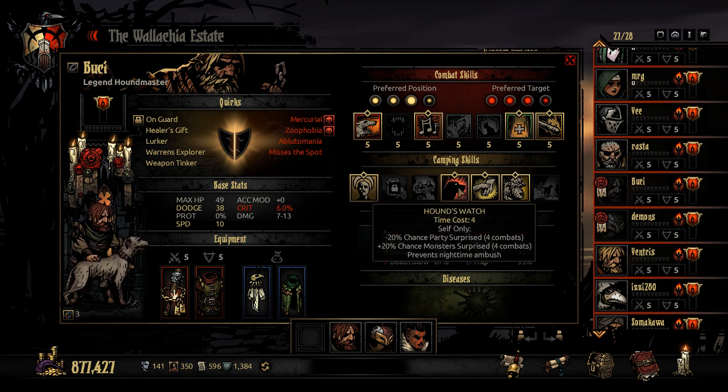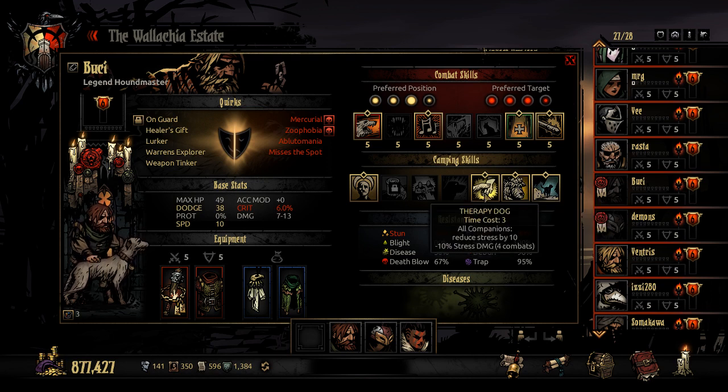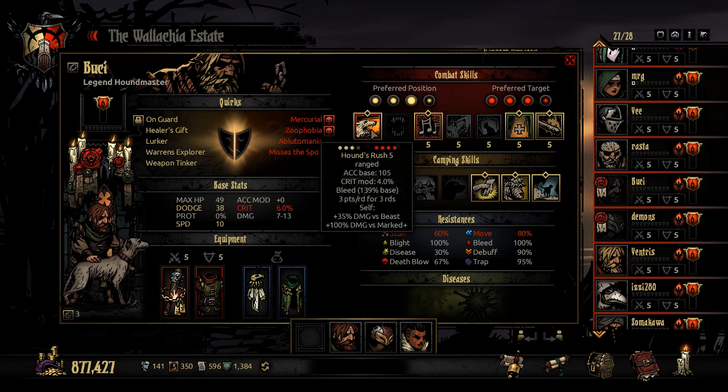Looking at camping skills: Encourage obviously. You're going to bring Hound's Watch to prevent the nighttime ambush, or you would bring Release the Hound if you want scout chance and are trying to find some of those gold rooms. Man's Best Friend is a must take, as well as Therapy Dog — it's a must take to reduce your stress. For quirks, On Guard is where you want to focus. Evasive is another must take, and really anything that gives you Speed or Dodge. For trinkets, if you use him in the Dodge and Speed role it allows him to excel. The primary reason I don't stack a ton of damage and crit is because he has really low crit modifiers on his Hound's Rush, and while he does get more damage with Dog Treats, it doesn't give you enough value to validate bringing that trinket for the whole run.